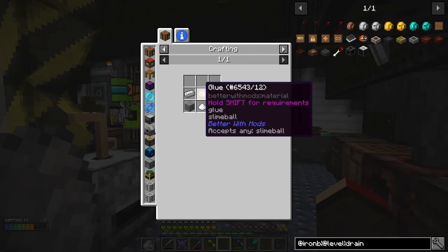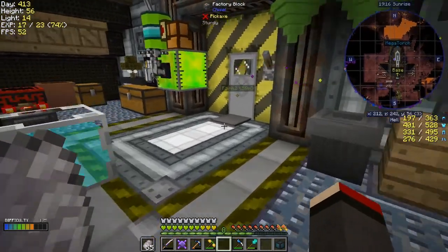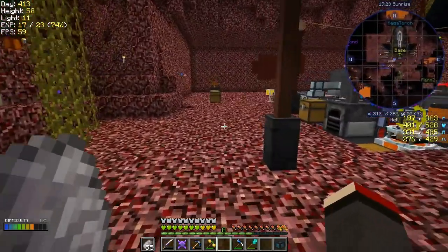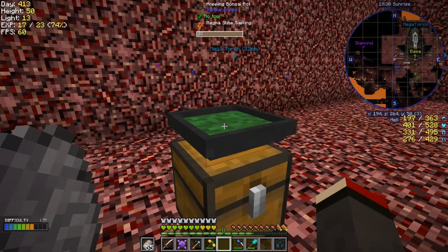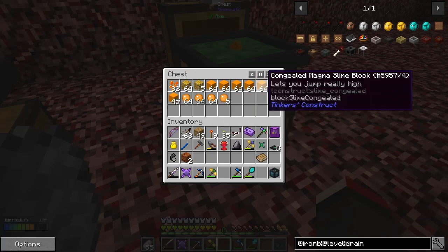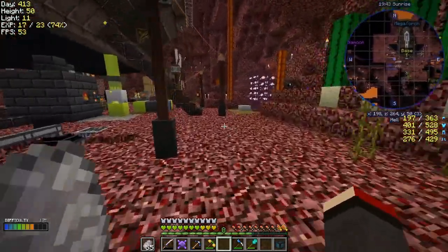Slime balls aren't too difficult either because I went on an excursion, went a bit further than before and found a slime island - a magnus slime island. I basically just harvested some leaves and got some saplings. I've got a magnus slime sapling in a bonsai hopping pot and you get a lot of everything really - plenty of slime balls, plenty of slime blocks, leaves, and quite a few saplings. So let's go and start with this mob farm.